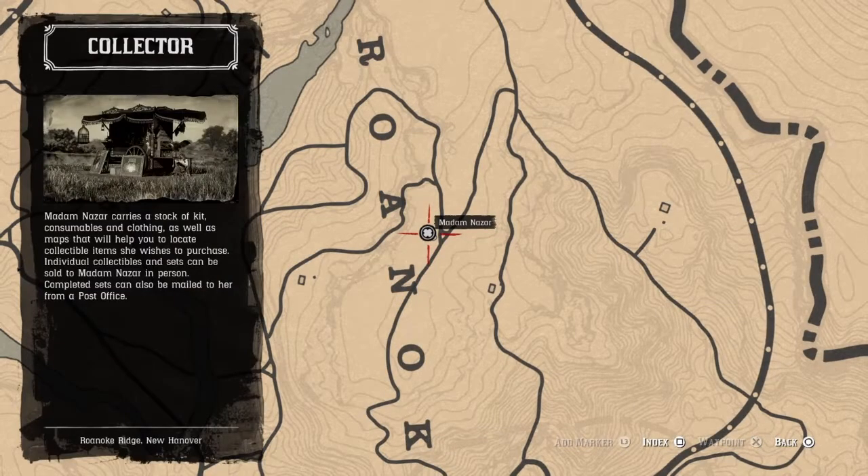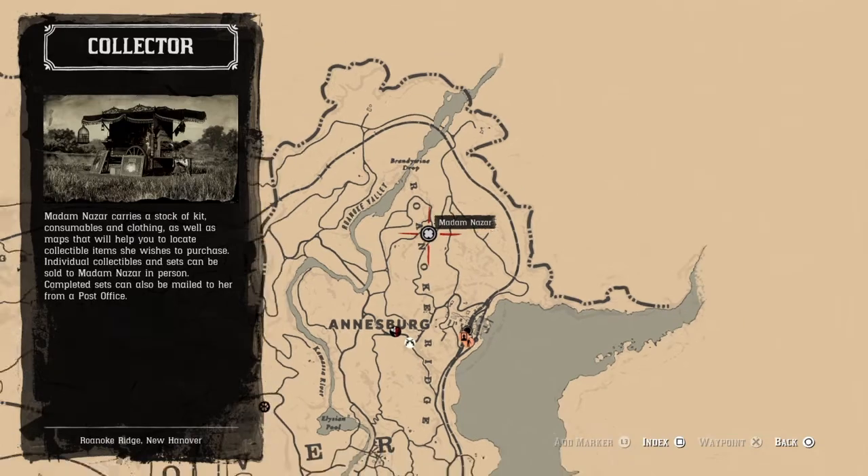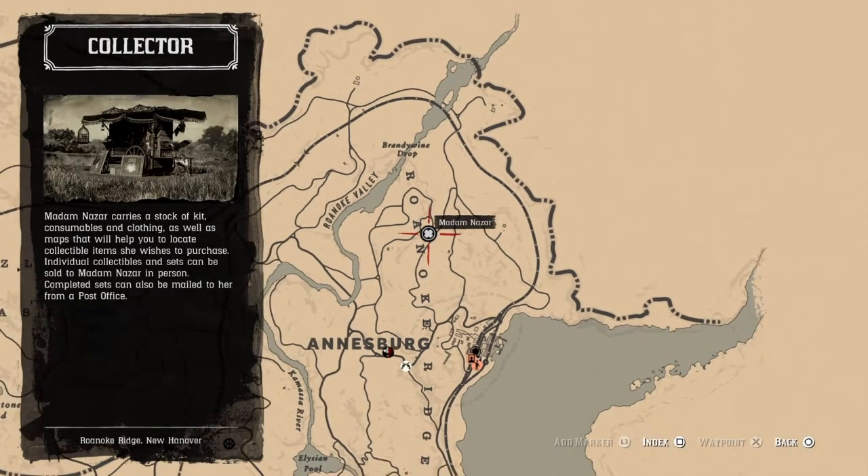Here she is in Roanoke Ridge, just down the way from Annesburg. You fast travel to Annesburg and ride up the trail to Roanoke Ridge — in between the A and the N is where you will find her. Just fast travel to Annesburg, or if you're in the area you can ride over to Roanoke Ridge and go in between the A and the N.